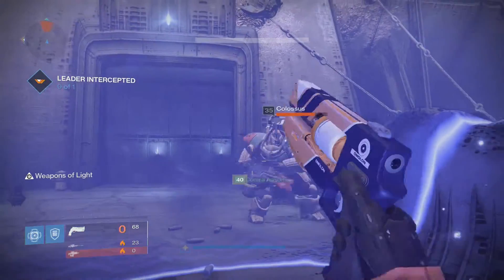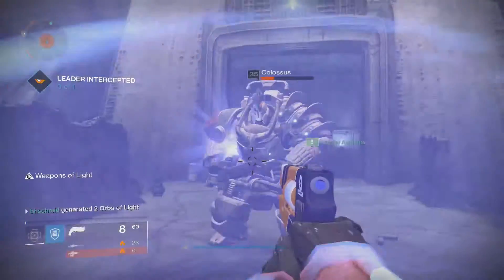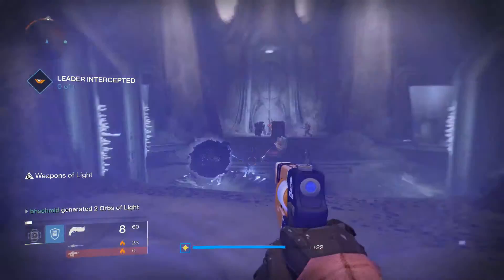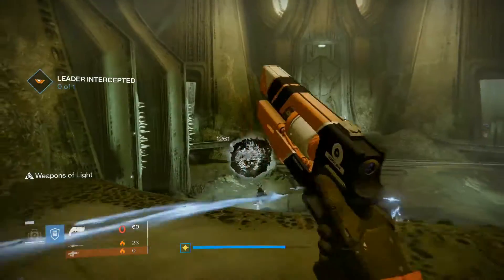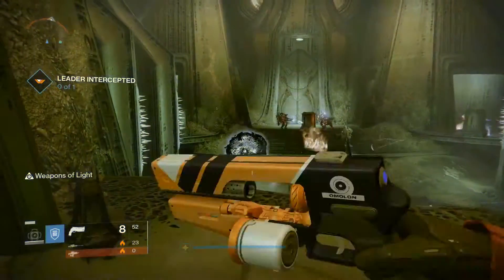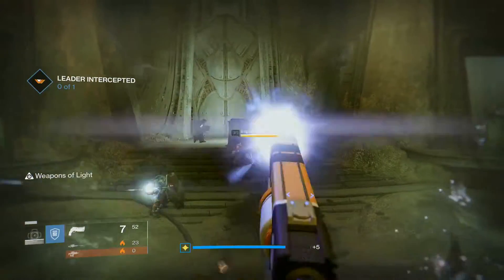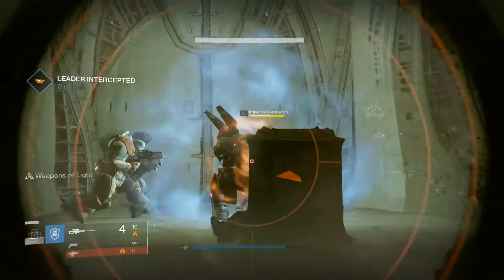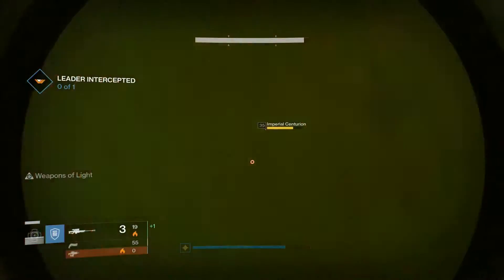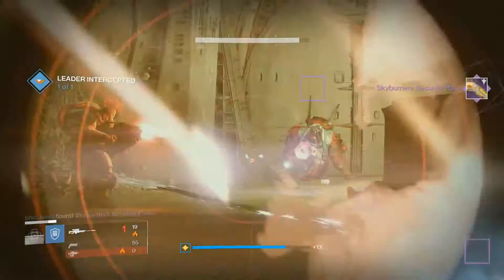We should kill him. There's Taken here too — Taken and Cabal fighting each other. You can see the Imperial Centurion in the back. Why are we even fighting? Let's just let them do their thing. Well, that's a waste of time — efficiency. And I have just murdered the king.